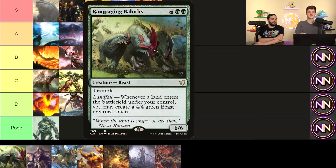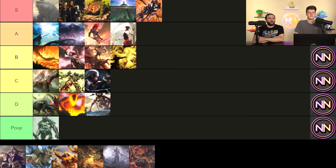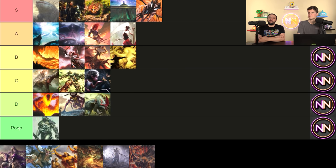Rampaging Baloths: six mana, 6/6 with trample. Landfall — you get a 4/4. You have to be a landfall deck to even consider this. I think it trends toward D or even Poop tier for me. You really need to be able to get two landfall triggers right away, which gives you 14 power for six mana across three bodies. But it's slow — it's 'wait till I untap' territory. Not a bad card per se, but not good either. It's a great budget card just like Inferno Titan.